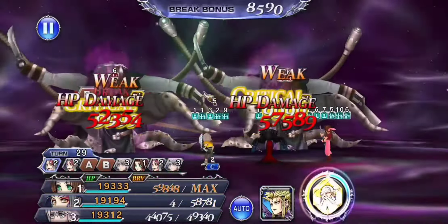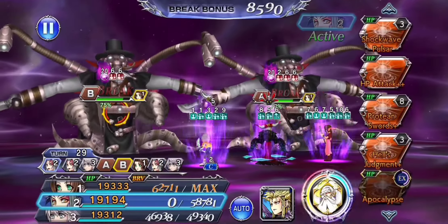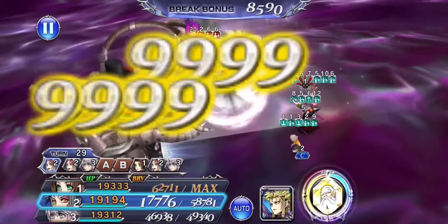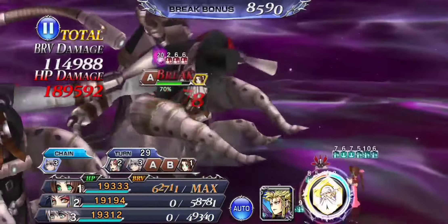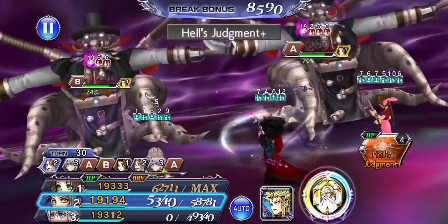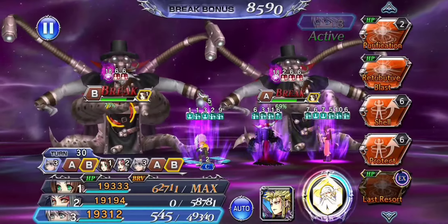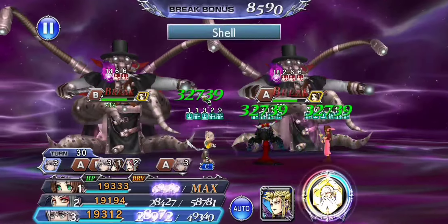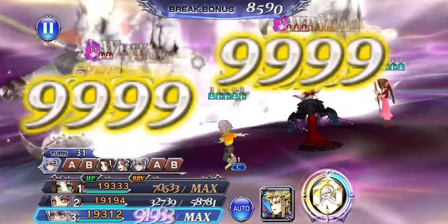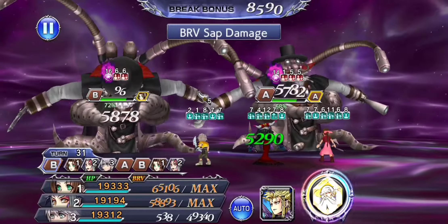We've pushed them below the 80% threshold — this is when they get ready to murder us. You can see here another kind of conservative hit. Even though her buffs are starting to run out, I don't really care at this point because I don't want to be wasting skills that could be hitting really hard with Imperil damage when I could just throw an HP plus to keep things going. So long as she doesn't lose her stack buff, I don't mind stalling a couple turns with HP plus to bridge this awkward part.